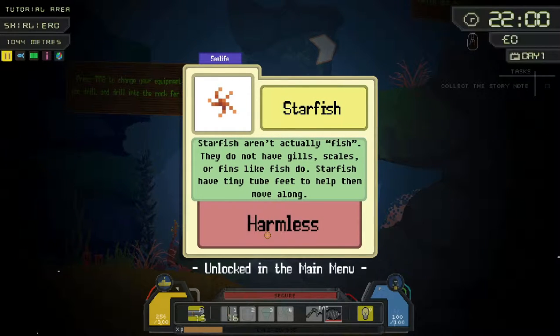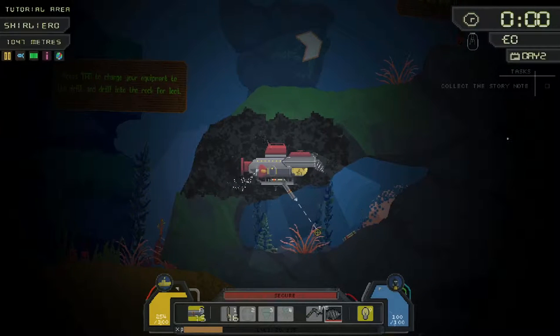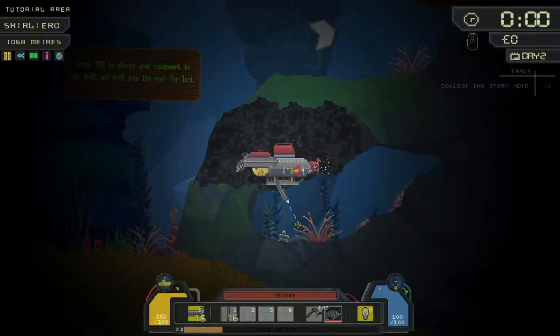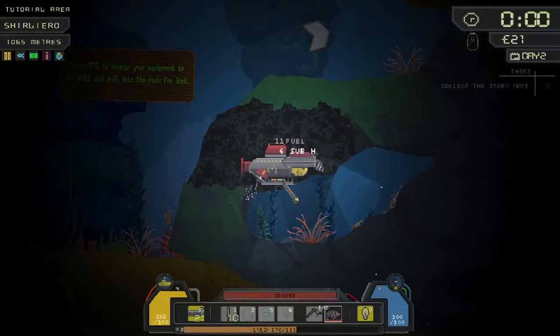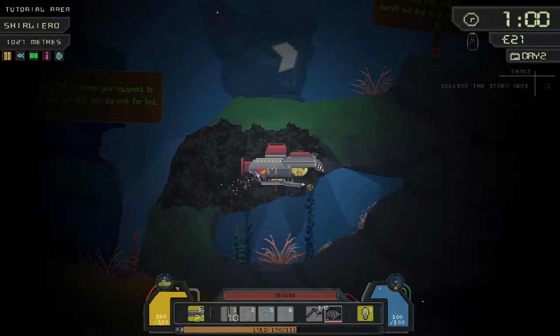'Starfish aren't actually fish — they do not have gills, scales, or fins like fish do. Starfish have tiny tube feet to help them move along.' I can't even see one! Alright, we want to try and pick this chest up. There we go — awesome! We've got 21 pounds, 11 fuel, and six sub-H, whatever that is.